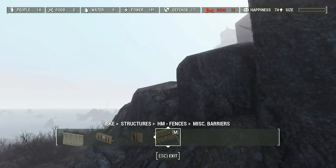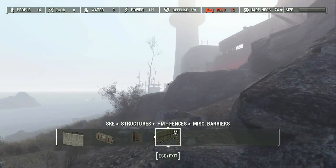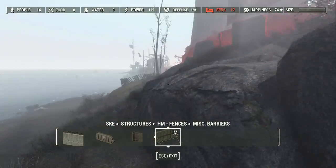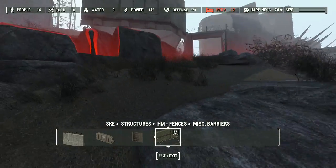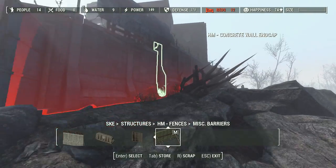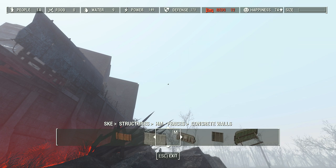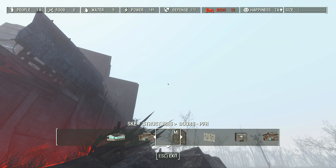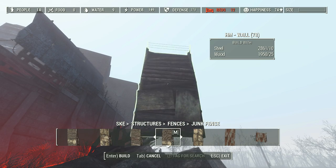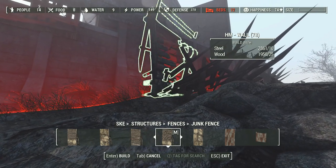I'm using the Place Everywhere mod to turn off the workshop timeout where I get kicked out of it for going outside of the green zone. I'm not sure how long I can walk before that becomes a problem. There's our side door. So these Covenant fences will be staying Covenant walls. I might supplement them with a few pieces of the junk fence to make things look just a bit scrappy.